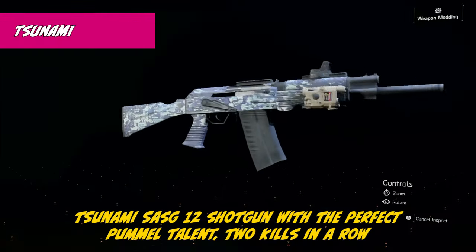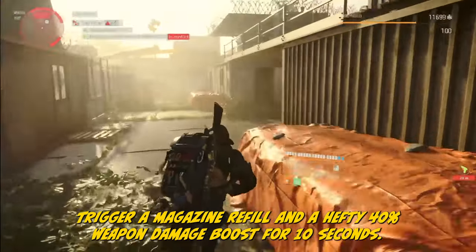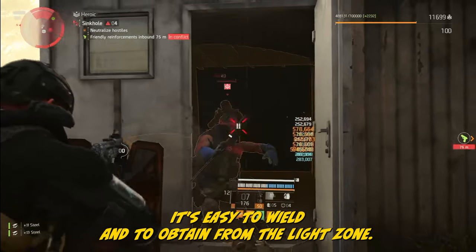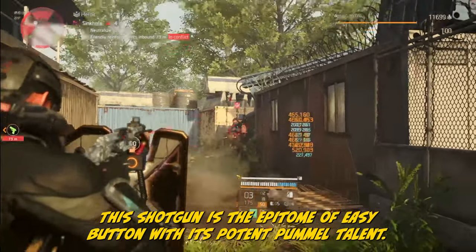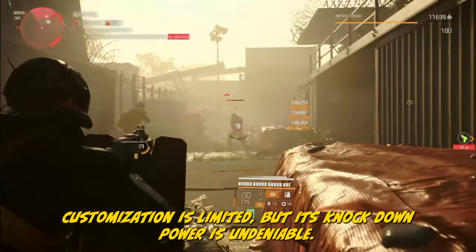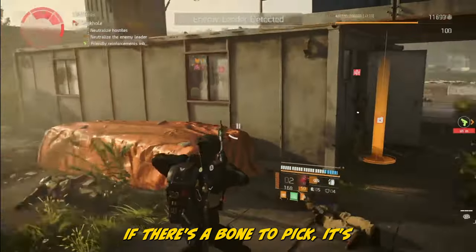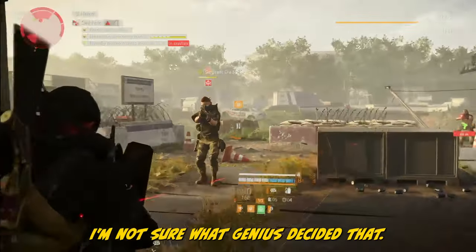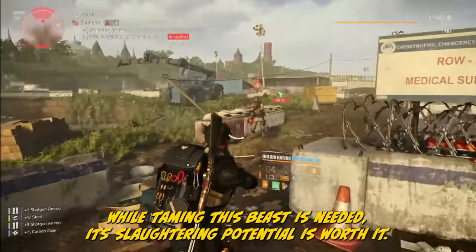The Tsunami SASG-12 shotgun with the Perfect Pummel talent: two kills in a row trigger a magazine refill and a hefty 40% weapon damage boost for 10 seconds. Easy to wield and to obtain from the Light Zone. This shotgun is the epitome of the easy button with its potent Pummel talent. Although it lacks the heft of other shotguns, its larger magazine and RPM make up for that. With two mod slots, customization is limited, but its knockdown power is undeniable. The reload time — a magazine-based weapon at 2.7 seconds — is this shotgun's bone to pick. But its slaughtering potential is worth it, because no matter what, you're always winning.